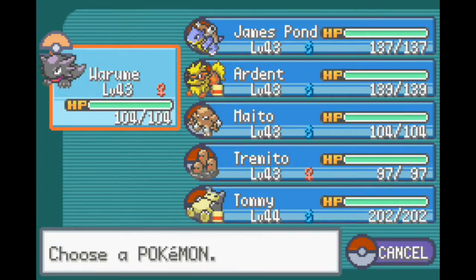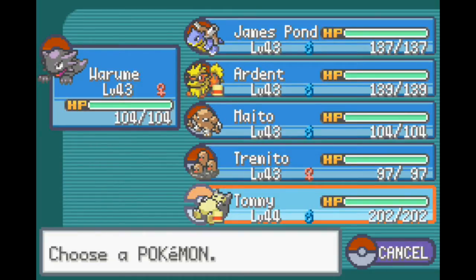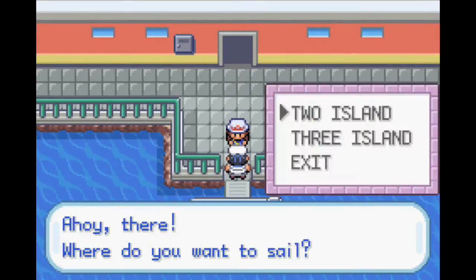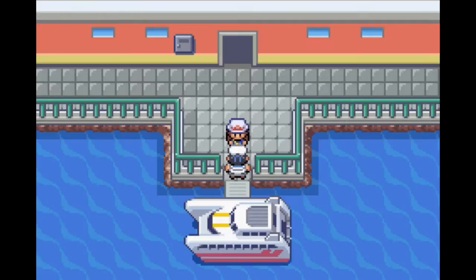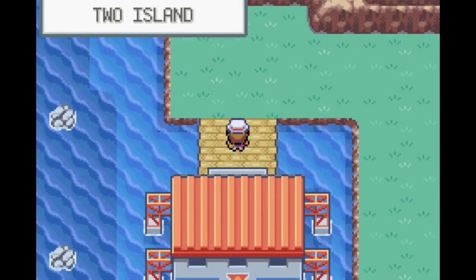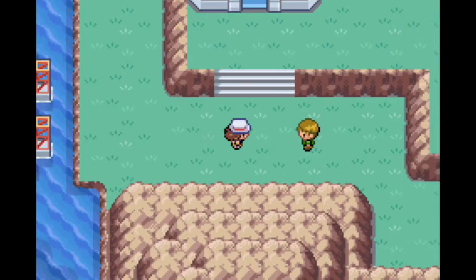Before we head off to Two Island, I just want to show the team real quick. We've got level 43s on pretty much everyone - Tommy is 44, so we're doing quite well. Now let's head out to Two Island on Sea Gallop High Speed 2. I forgot that they had the Sea Gallop - I like that word. I'm not even sure if it's an actual word, but I like what it is.